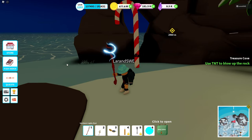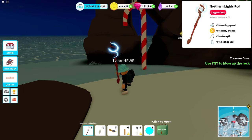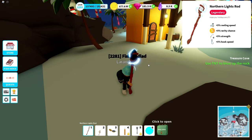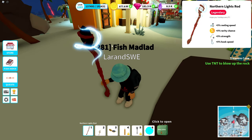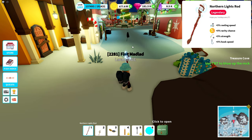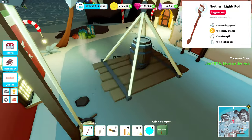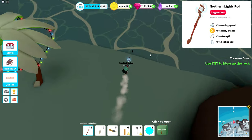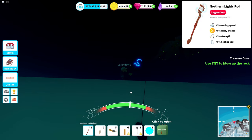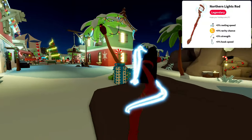Then we have the northern lights rod. This one is a little bit strange — it has 5% reeling speed, 5% rarity chance, 5% strength, and 5% hook speed. It doesn't really match the picture, since the top is white in the picture but in reality it's black. It was apparently changed to white for a period of time, but it's black again. It looks like a big lump of coal or something. It's a neon skin and doesn't emit any glow. This is a legendary skin — pretty cool.